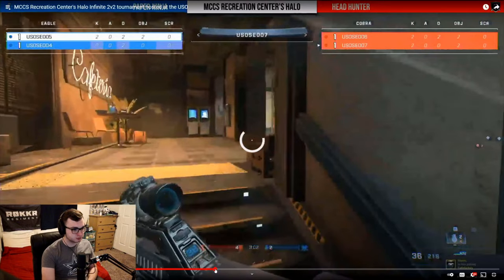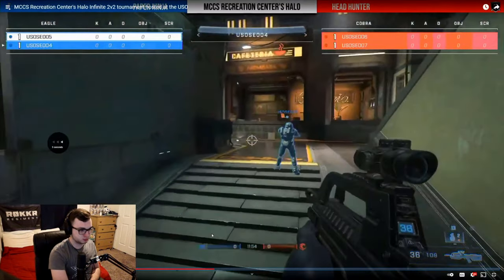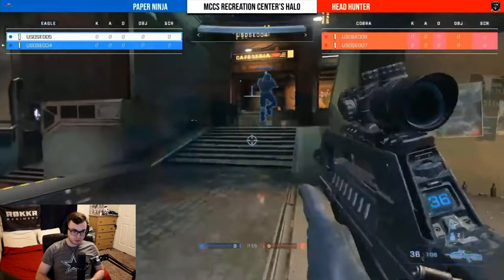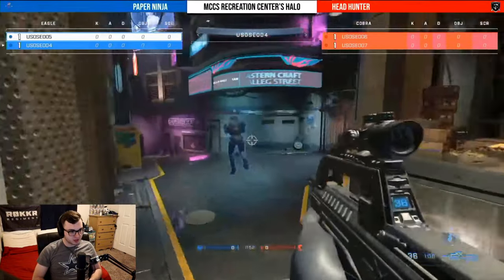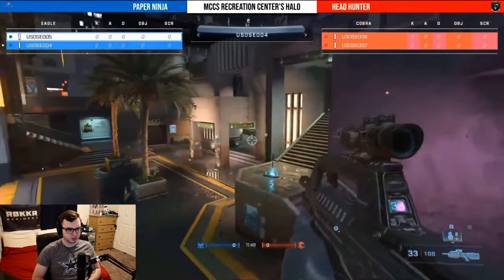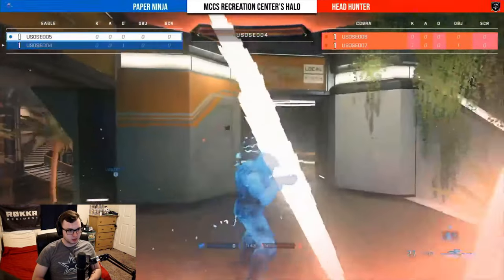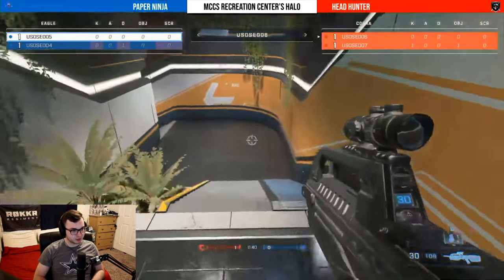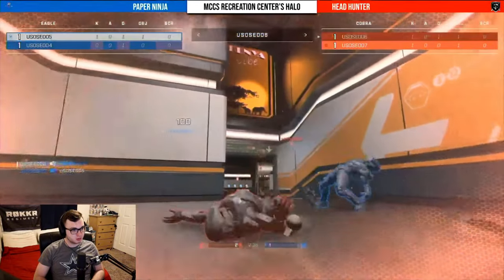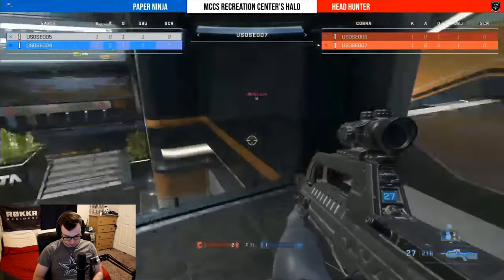If you want to hang in it you can't let it get out of hand. We'll see if it's going to get out of hand right now — this is where it doesn't get messed up. It's a nice grenade coming out from the Headhunters — lined them up and dined them, easy money. Another trade gives Headhunter the early two to one lead and Paper Ninja has got to be careful around getting to that four or five kill mark. Let's see if they can stay away from it.